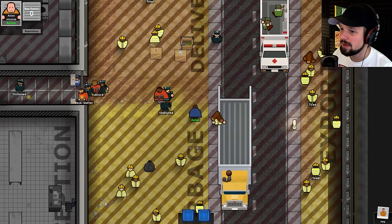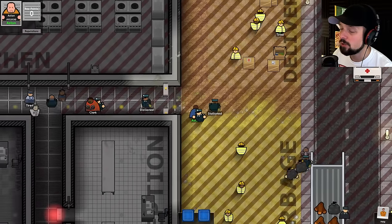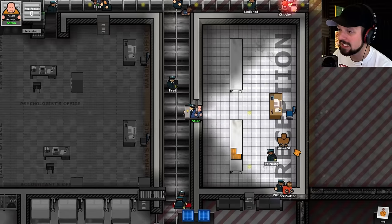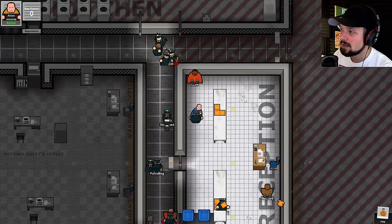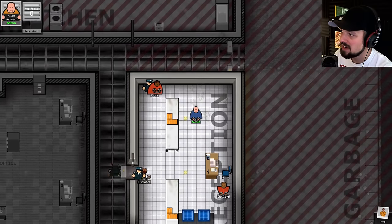I'm just waiting for them to bring me in. You can, of course, speed up the time just like in regular Prison Architect. The prison is gonna run pretty much like it always does, just that you control one of the prisoners — and of course you can't build anything or similar things. But who wants to build something when you can escape your own creation? That's amazing.